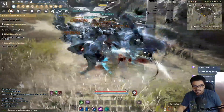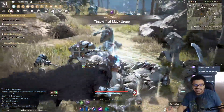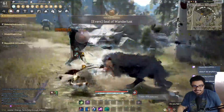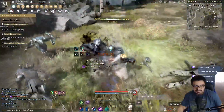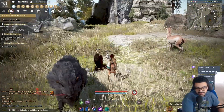Awakening, on the other hand, is really strong. You're mainly going to be holding F because F does a ton of damage and it's very fast. The only downside is that you're pretty unprotected, so if you get knocked back or stunned during that time you're going to be screwed — just like Succession. But if you can manage to not get stunned, you do a ton of damage. Awakening is definitely the best way to go if you're going to play Tamer.